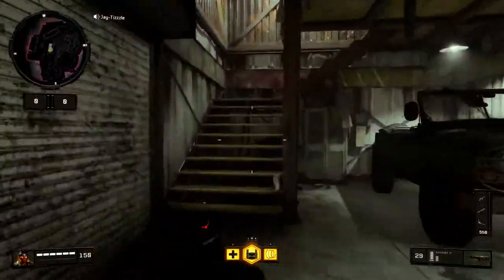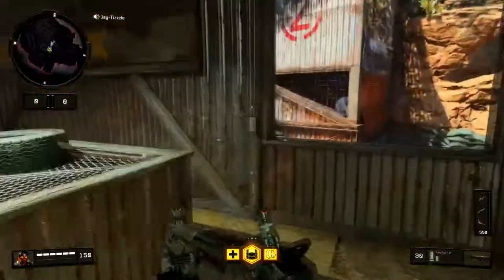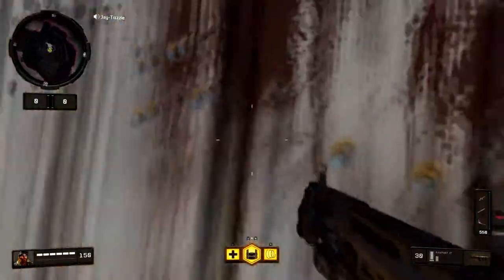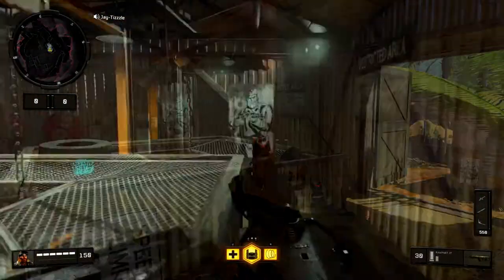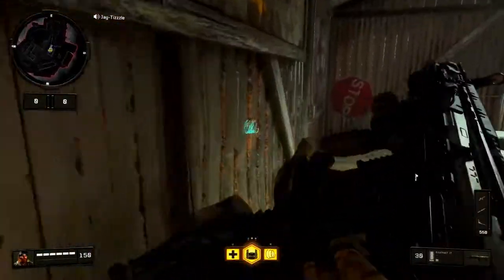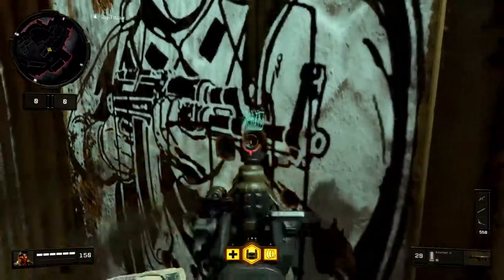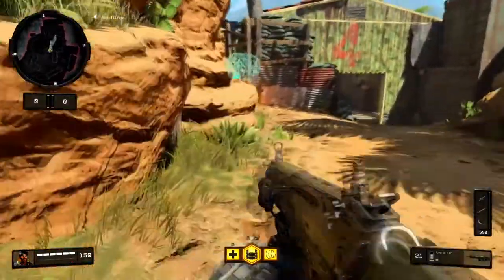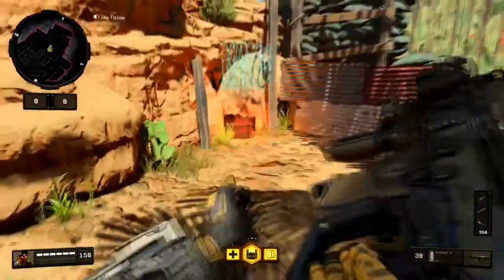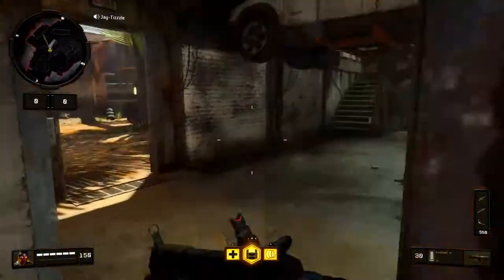Another thing about tin building — all this tin wall is bangable. You can use this right here if you're spawn thinking. If you see them coming through, you can aim through the tin. There's a barrel right here — if you want to blow it up, you can shoot it and blow up people as they run by. Not super useful, but just a little tip.